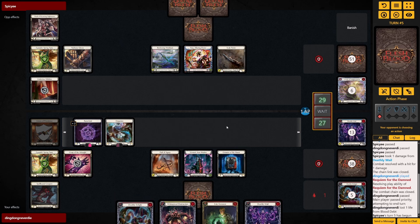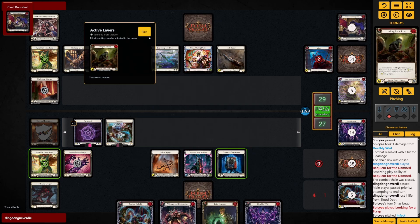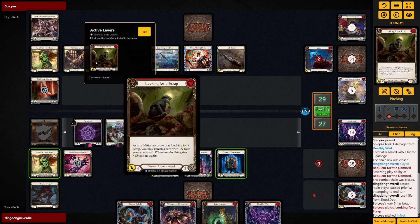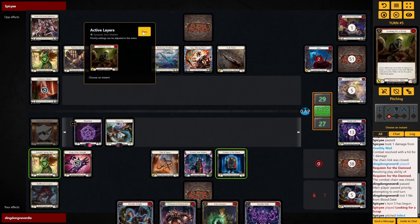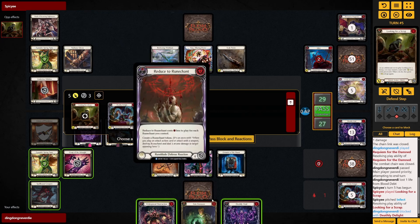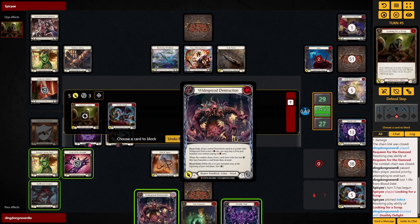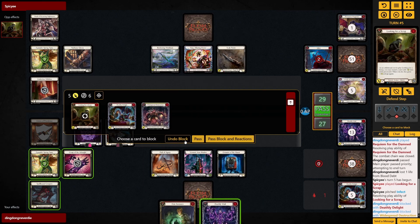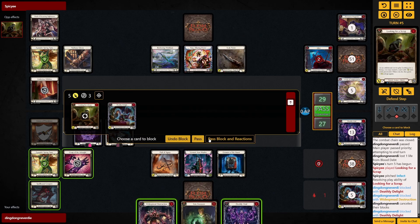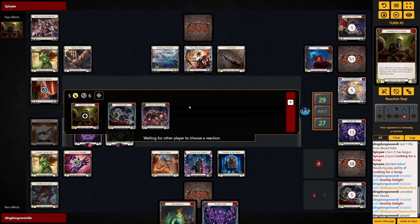If this was a shadow non-attack we would have been eating good. Or is this looking for a scrap? We're gonna be eating good — sure. Let's use the extra things to block — yeah let's use these to block, block for a little extra.